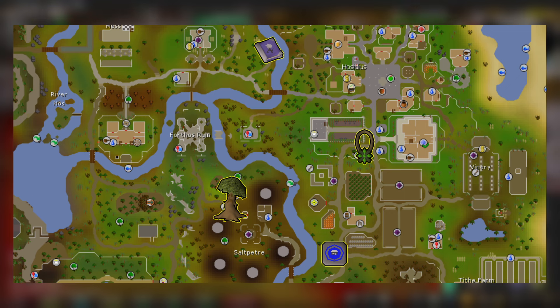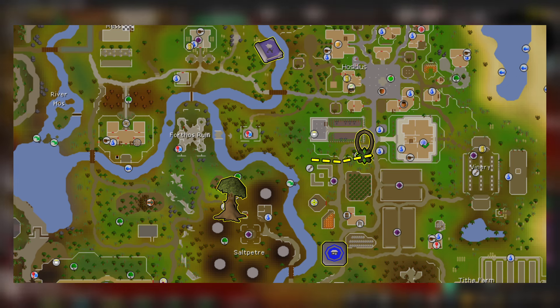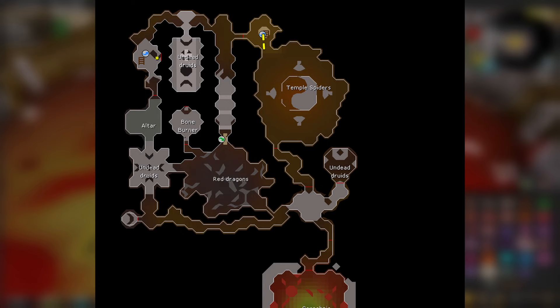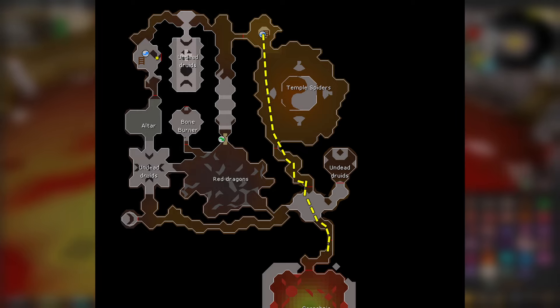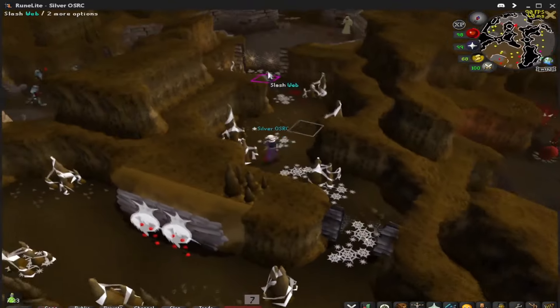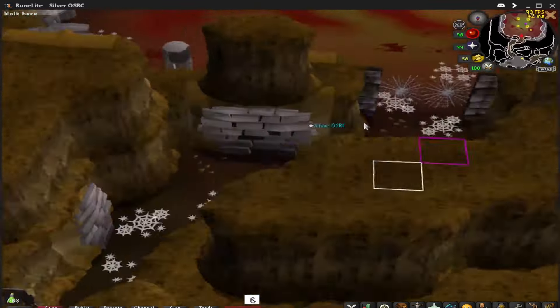Now to actually find the boss — you've got 4 starting options to find Sarachnis. The first, and probably the best, is to use the Xerics Talisman on the Glade option, then using your POH Portal, the Spirit Tree Patch, or the Memoir slash Book of the Dead. I use the tree since I had one in my POH, but the Talisman is probably the quickest. From the dungeon, just run straight ahead past the spiders. Note that you don't need the Wilderness Sword equipped to slash the webs, but if you bring a knife or other weapon, you'll have to use the knife on the webs or equip that slash weapon.